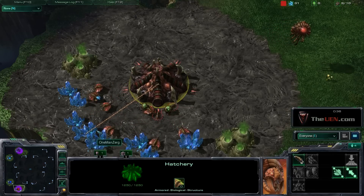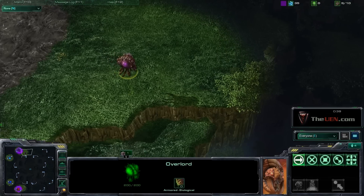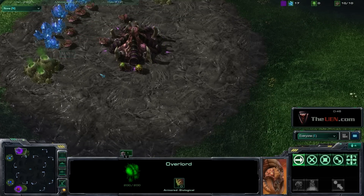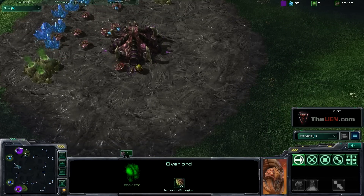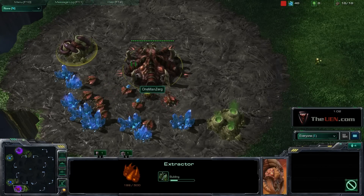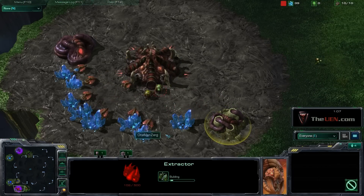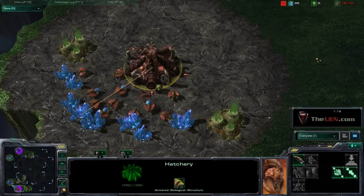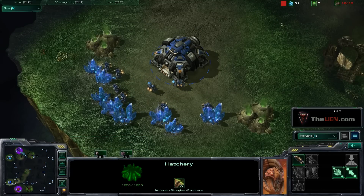We're playing on Tempest again. One thing to note is this is a four-player map. Our opponents are Zerg and Protoss. We're going to fast forward a little at the start — you'll see some pretty standard openings. I like to do a double extractor trick and then move on from there. I just like the feel of it; I don't know if it's necessarily that much better.